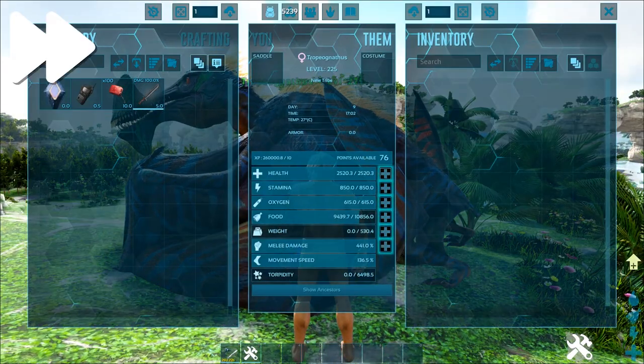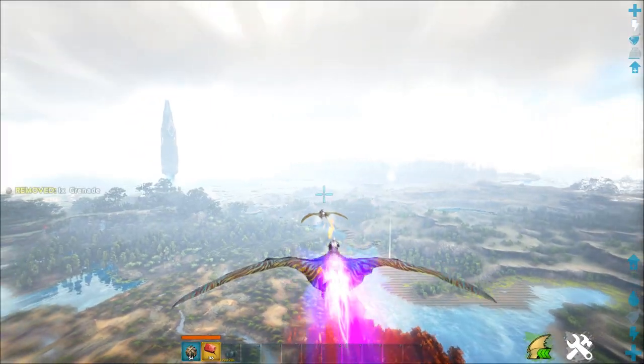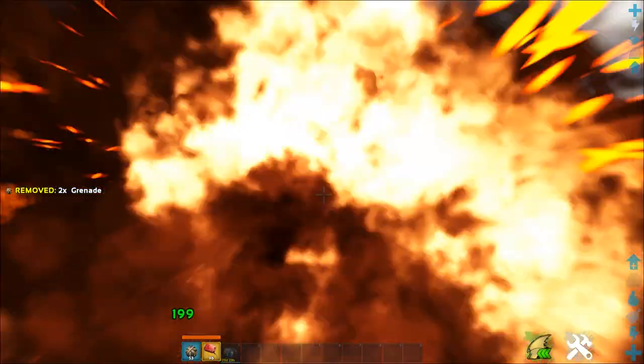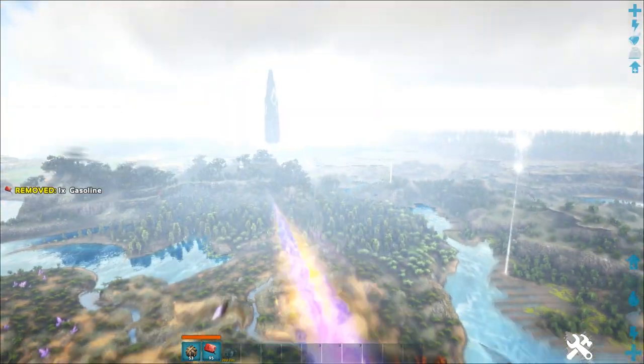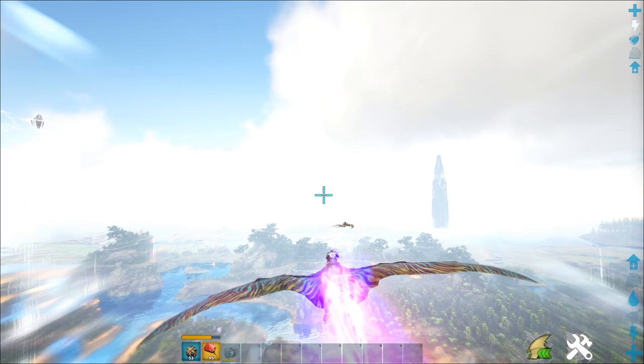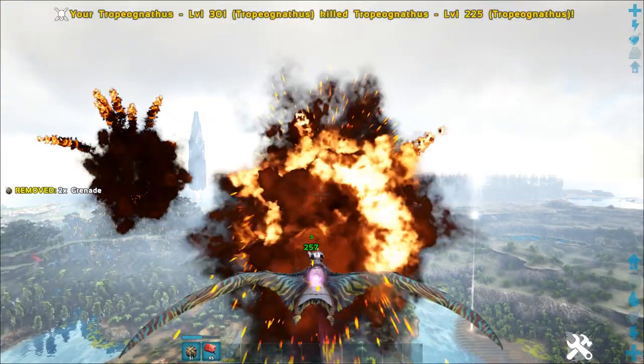If a PvP mount is what you're looking for, you'll want to invest mainly into health and stamina. The Tropiognathus is unrivaled in aerial combat fights, not only out-maneuvering the competition in the sky but out-DPSing them as well with their ability to fire grenades from their turret. Couple this with their armor shredding debuff, and the Tropiognathus has quickly risen to be one of the most overpowered flyers in the game to date.